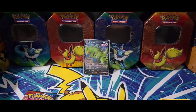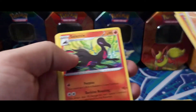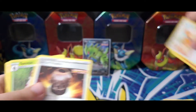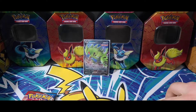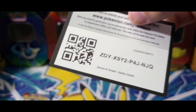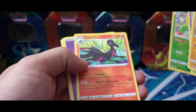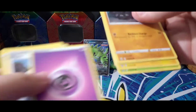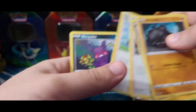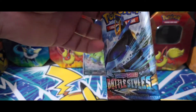Code card — green, trash. Got a Sandaconda reverse holo, rare, and a Salazzle. Battle Styles pack seven is a green one — green card, anybody wants that code, there it is. We got Rolycoly, Espurr, Shank, Blipbug, Ponyta, Weepinbell as our reverse, and another Salazzle non-holo rare — got a Bruno, Mustard, and a Morpeko.